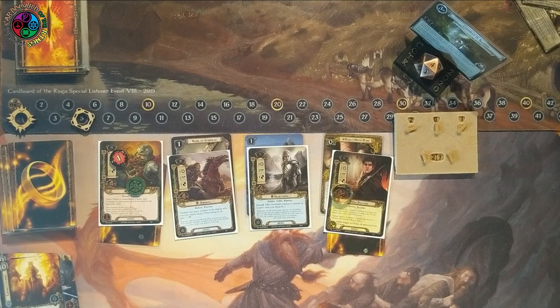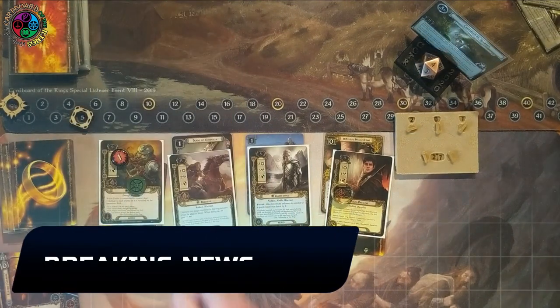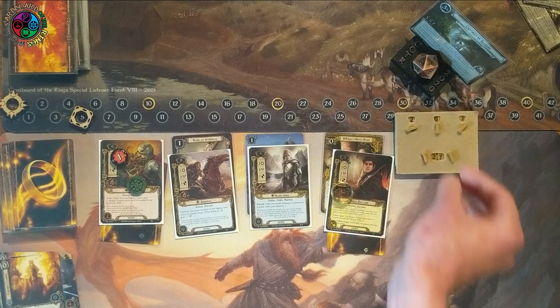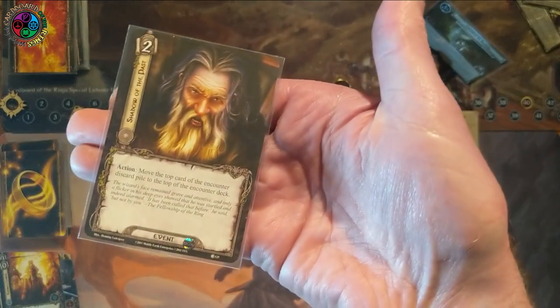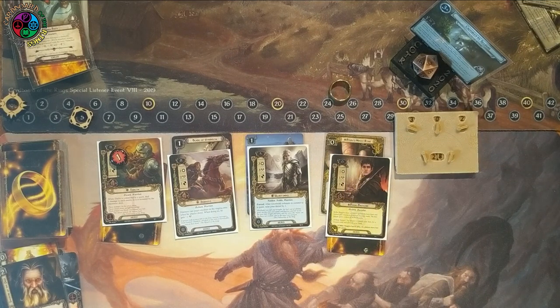Get out of Mirkwood, get away from these spiders and bats. We reveal some bats — Thalon takes care of them. Questing against nothing, I have 9 out of 11 progress. I didn't quest with Bilbo in case I needed to exhaust him to handle an attack. I draw Shadows of the Past — so great. I already had one in hand and was planning to put the bats back on top of the deck, but I drew another copy.